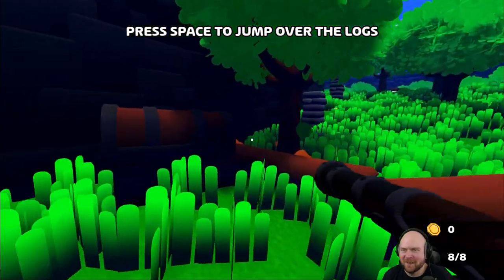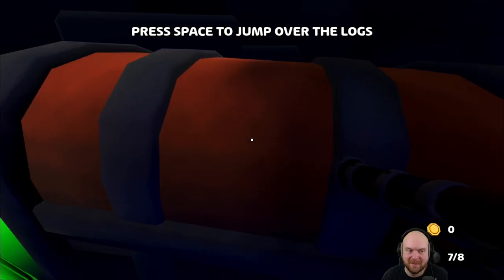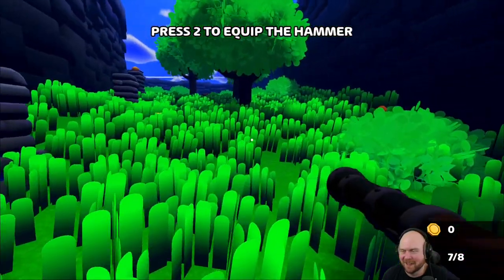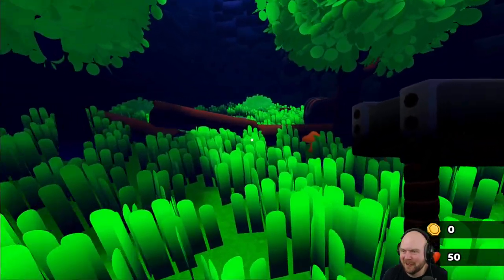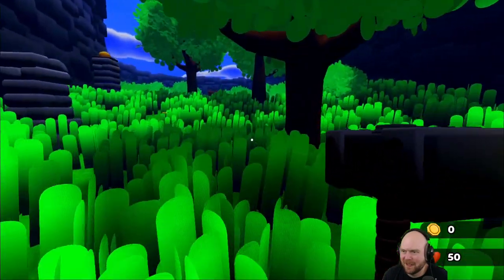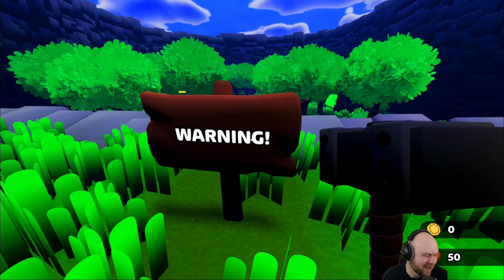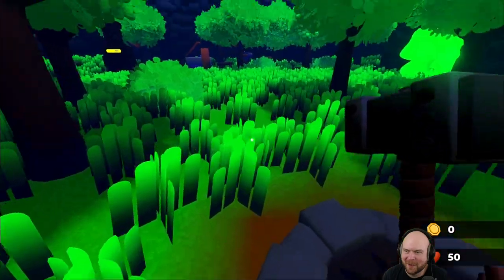That was... This is the game. Press space to jump over the logs. I just left-clicked to fire and that paused the game for like two seconds. Press 2 to equip the hammer. Is this nothing? Why does my health flash when I do this? Warning! What's the warning? Oh, is it the fall? Is it warning me about the fall?